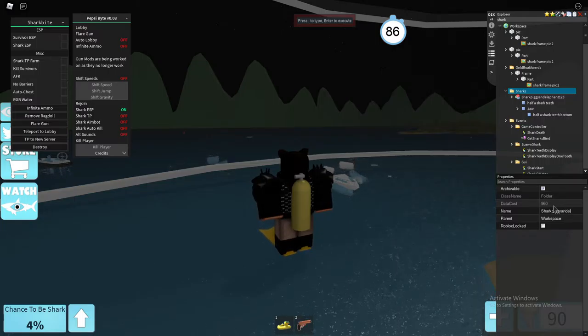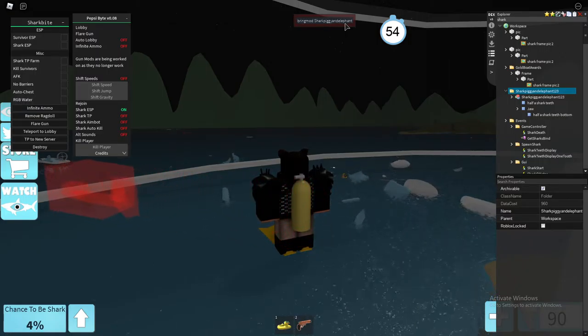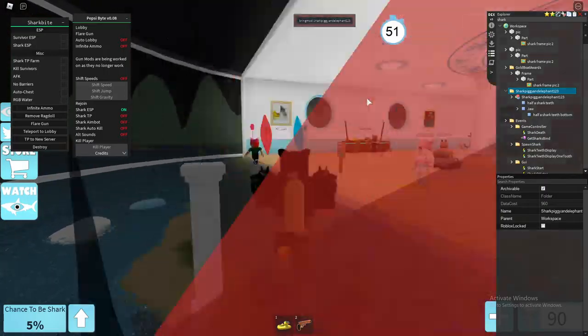Go to the shark folder and then the name of the shark, copy it, then click the shark folder with right click and paste into. Stay clicked on this folder — don't click on anything else. Go down to name and then type in 'shark' and then the name after the shark. This person's name is SharkPiggyElephant123, so I'm going to retype it just in case, then press enter. You can close this now and type in 'bring mod.'